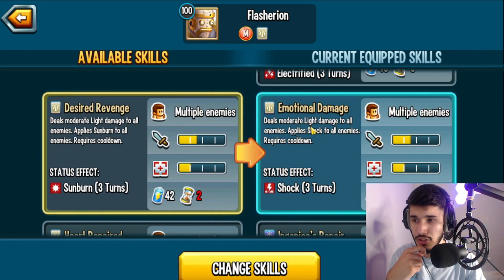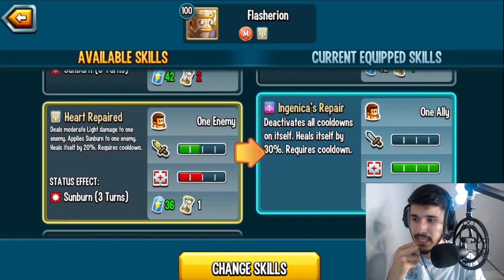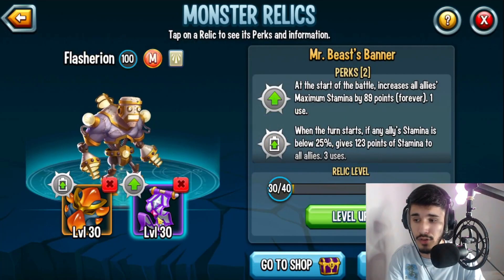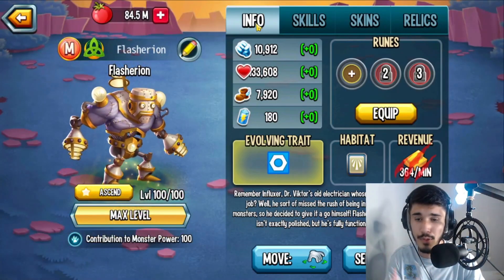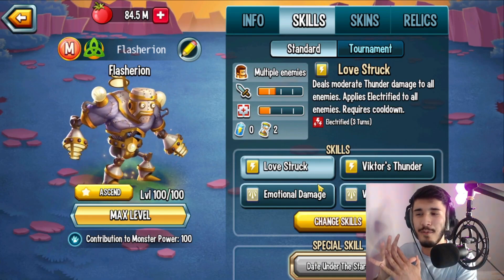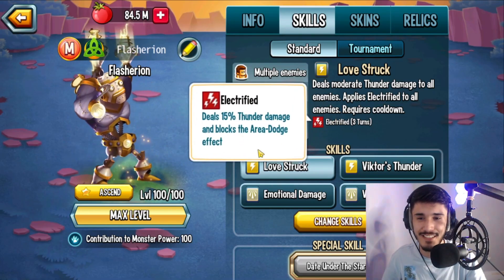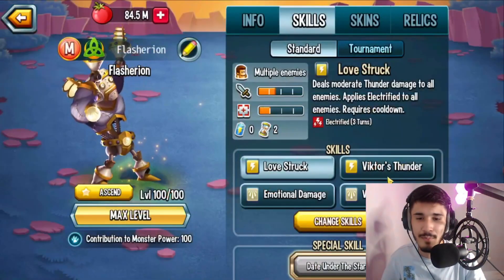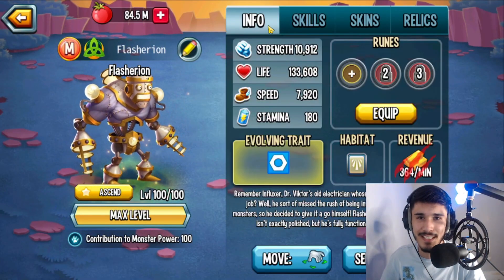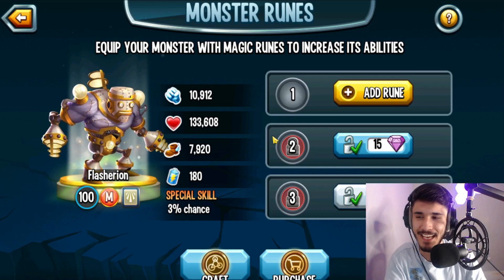You already have AOE sunburn covered, so I'd say run a single-target spammable like Victor's Thunder, as long as you have the 30 stamina — which you should, since both relics should help you regenerate stamina. Overall I actually like it. It's literally a Blossom Era version of Cruel Electric — some things are different like electrified and other skills, but you have access to thunder and light skills. The only thing we're missing is fire.